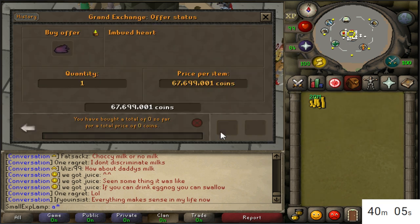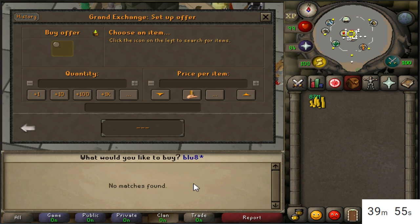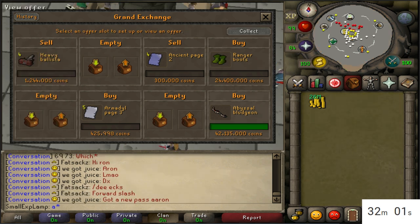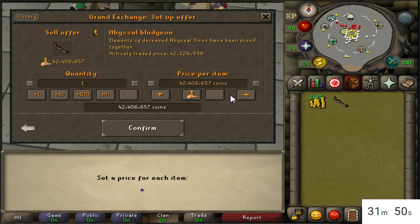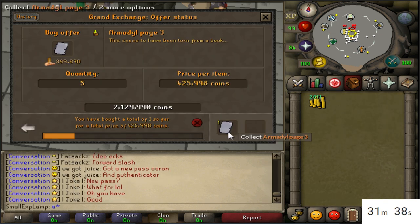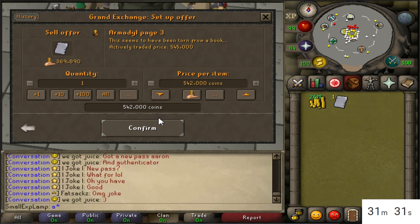I'm going to stop trying the imbued heart since it's not buying. Right now I see abyssal bludgeons — GE Tracker says buy and sell per hour is really low, but I've personally done these before and I don't think it's that low. I'm going to try to buy two bludgeons for 4,212,700. They should have about a 200k margin each. Finally got an abyssal bludgeon to buy — that's an exciting 200k coming in. The Armadil page 3 also bought and should sell for about 120k profit.